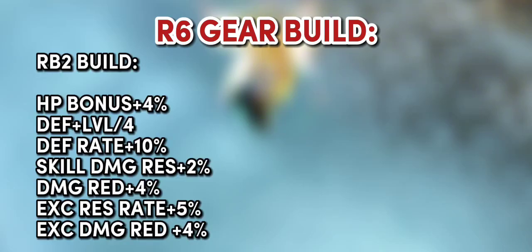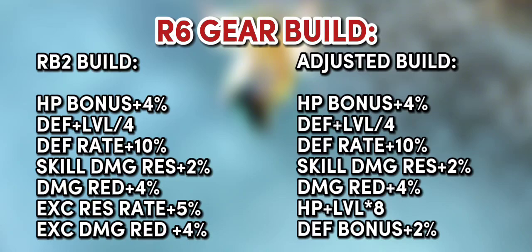If you want to have a higher amount of death, you can remove excellent res rate and excellent damage read in your R6 gears and replace it with HP plus level and death bonus plus 2% for extra death. It is good when you have a high amount of death, because if you notice, your character is more tanky when you have a death buff from the elf's Guardian of Light skill.